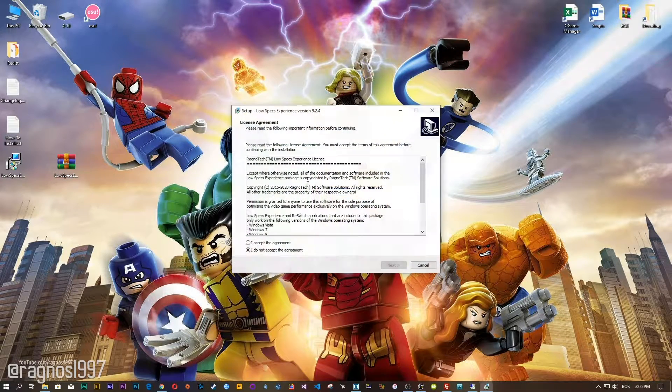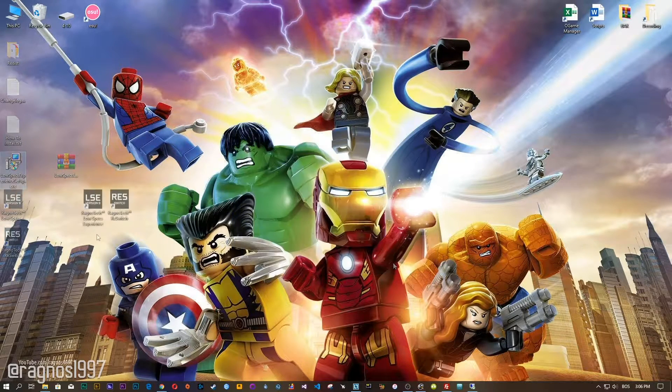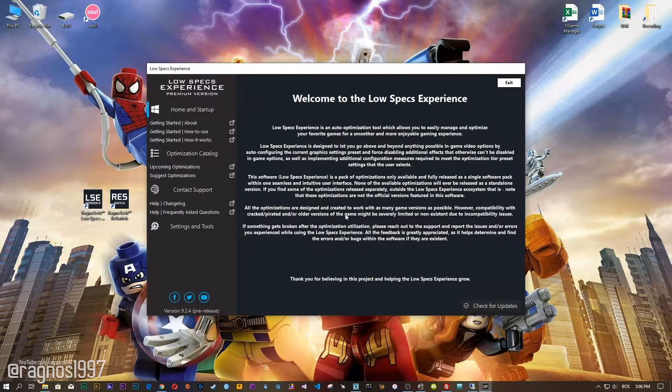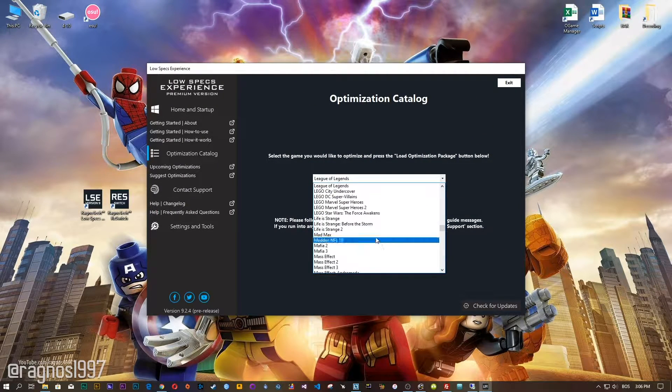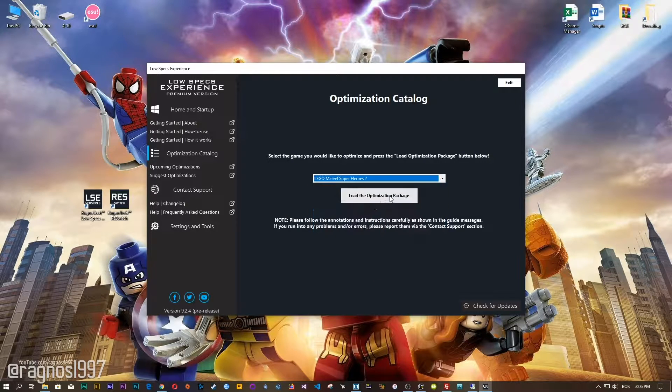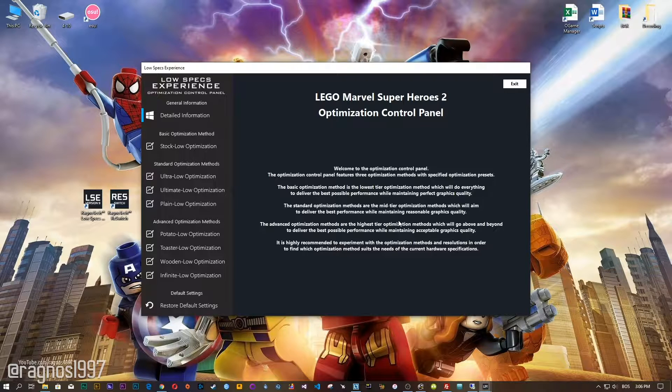Now start the installation process for the Low Specs Experience. Once it's done, start it from your desktop shortcut and head over to the optimization catalog section. From this drop-down menu select LEGO Marvel Super Heroes or LEGO Marvel Super Heroes 2, and then press load the optimization package. Now the Low Specs Experience will automatically check if your game is supported by this optimization. If it is, press OK and the optimization control panel will load.